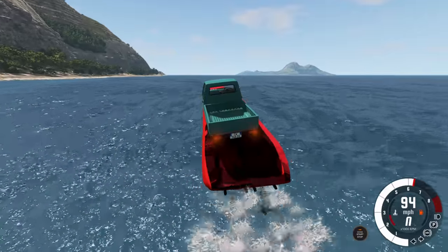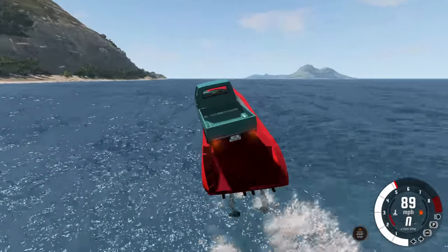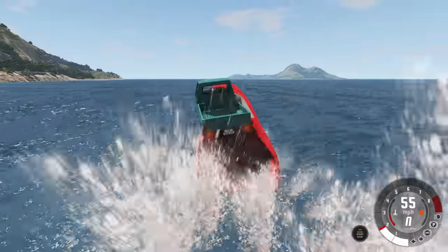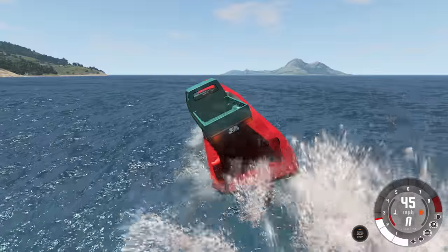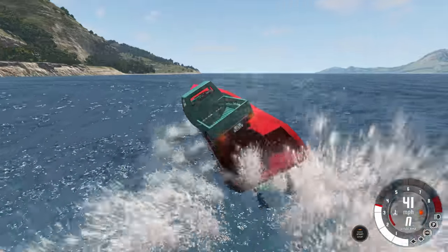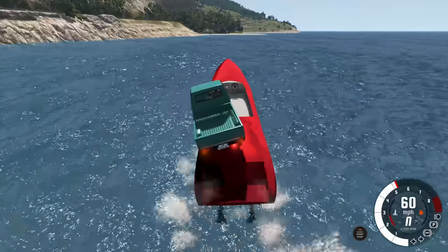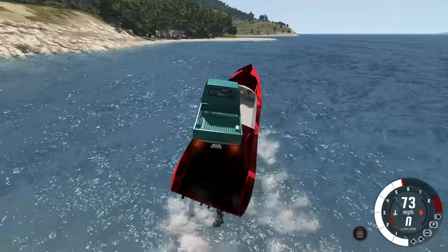Once you start going fast enough you get that bouncing motion and that balancing motion is starting to disrupt the location of the Pigeon. So we need to slow this down, and with this boat there are no brakes - you just let up on the throttle and eventually it'll slow down on its own from the friction of the water. We drop down to 40 miles per hour. The plan is to beach this boat and knock the Pigeon off onto the land with hopefully minimal damage.